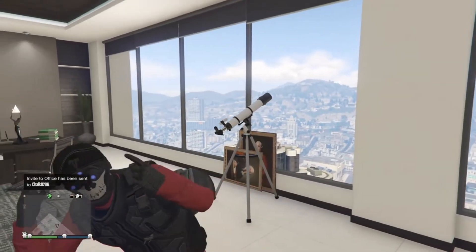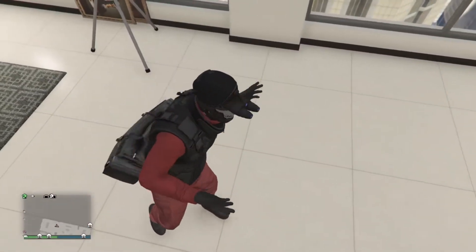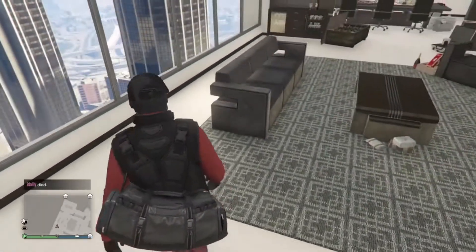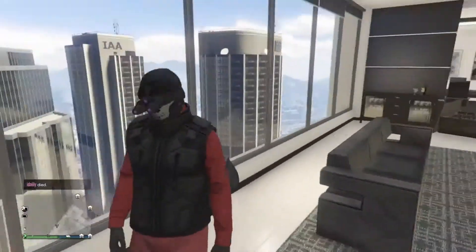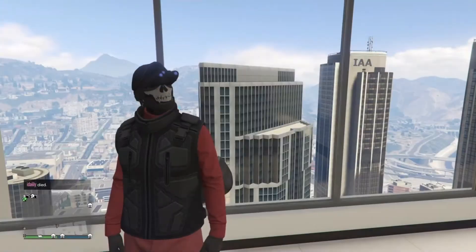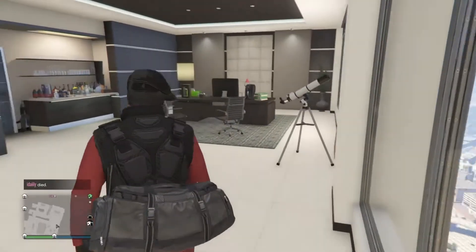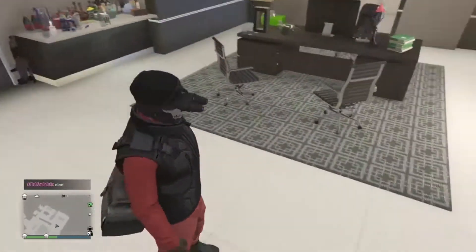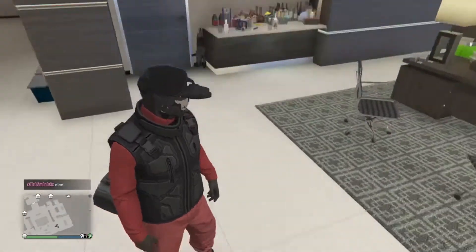Yo guys it's Drew and in today's GTA 5 video I will be showing you how to make a modded looking outfit. This is the outfit that I'm talking about — I think this looks pretty neat. I'm not entirely done with it; the last thing this glitch really needs is the flight tube coming down.